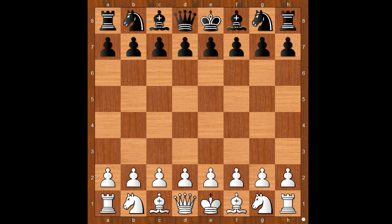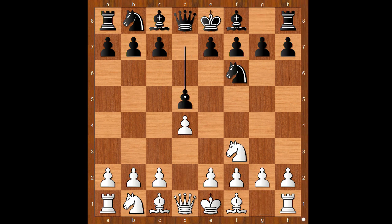Daniel Dubov had the white pieces and he started with d4. Ding Liren played knight to f6, knight to f3, d5, c4 — the Queen's Gambit, maybe.